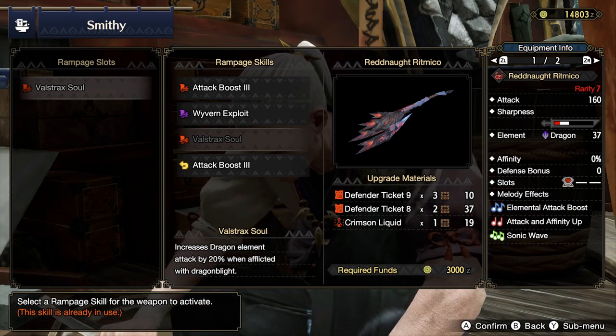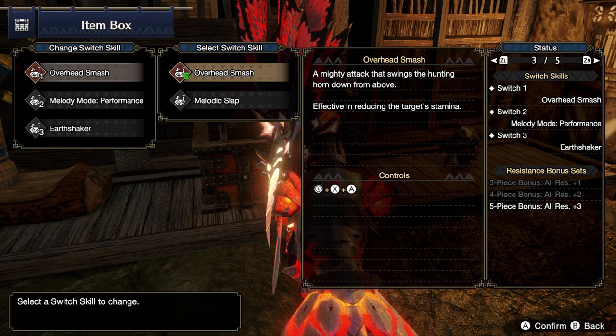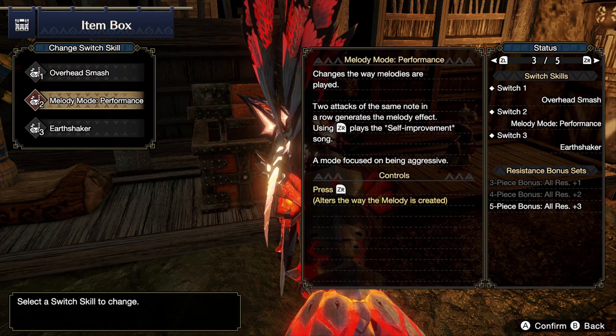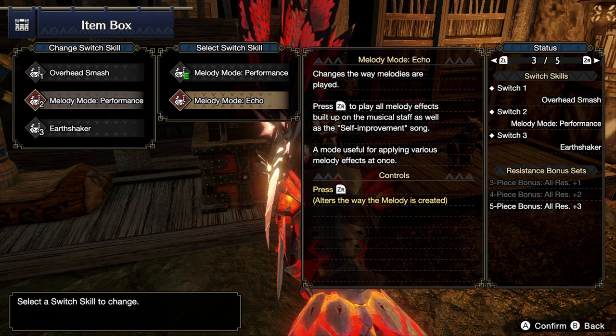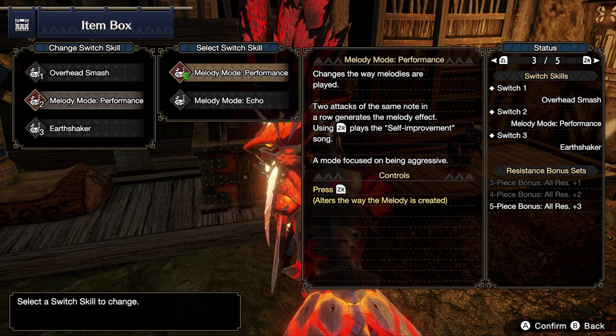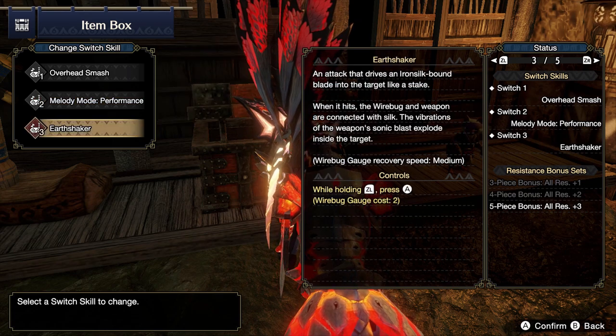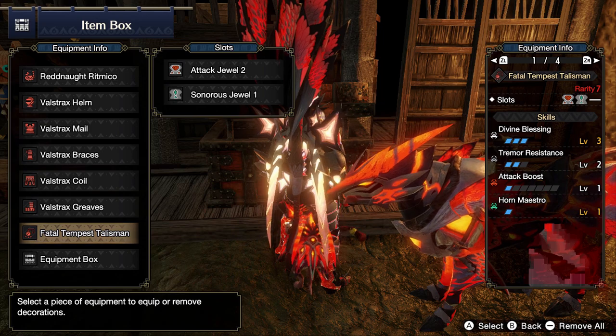As far as skills go, I have Overhead Smash. For melody mode, I go with Performance — you can choose whichever melody mode works for you. And of course you need Earthshaker, because this build is all about dishing out attack, so you definitely want that for maximum damage potential.